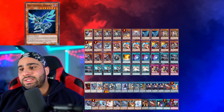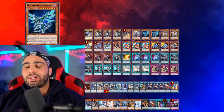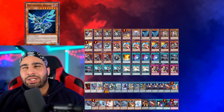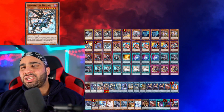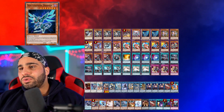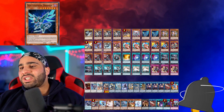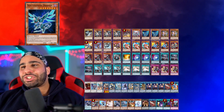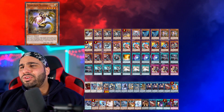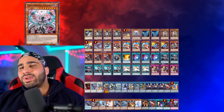Two Noctovision Dragon — honestly in a 40-card deck list you could even play three. I know in the 60-card version everybody played three Noctovision, but I just didn't want to see this card in duplicates when my hand wasn't good enough. I think that's the same logic behind playing only one Absolute Router Dragon, but it really is up to you — I'm not a massive pro with this deck and I didn't copy this list from someone else. Two Safer is a great normal summon.